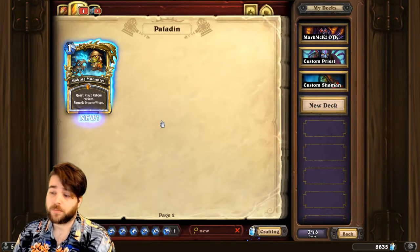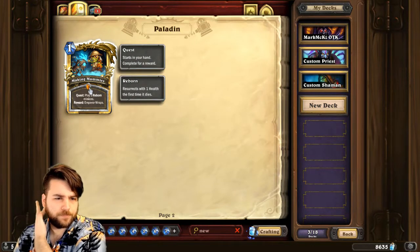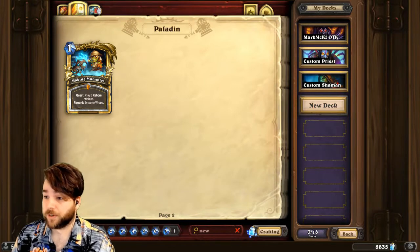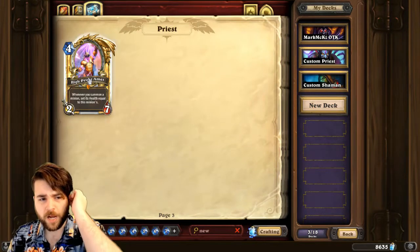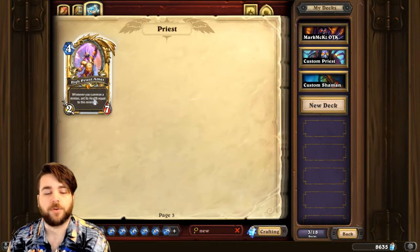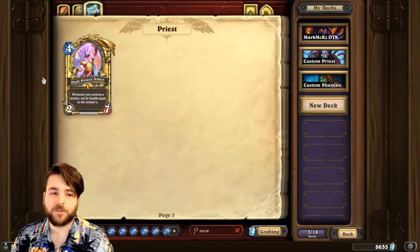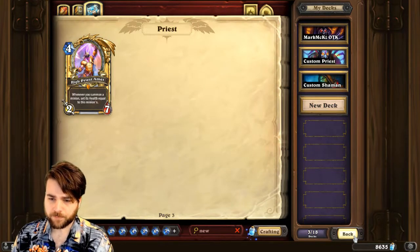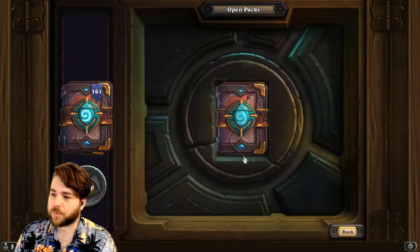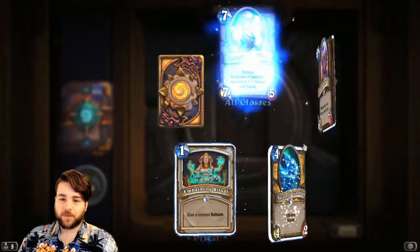We also got our two pre-order legendaries: Making Mummies, the Reborn Paladin quest, which I think is pretty interesting — a lot of the Reborn minions are quite good, which is certainly a positive for a quest all about Reborn minions. And I also got High Priest Amet, which I'm excited for. If you've been watching for a long time, you'd know the OTK Divine Spirit Inner Fire Priest is one of my favorite decks, so I think this could be an interesting part of that. But you all came here to watch me crack some packs, so let's get started.